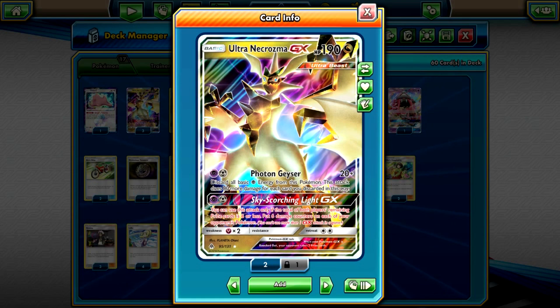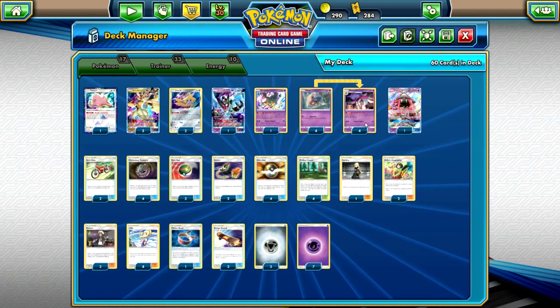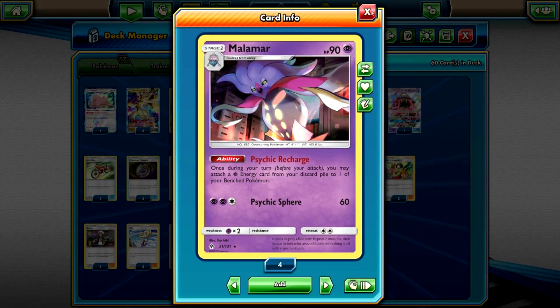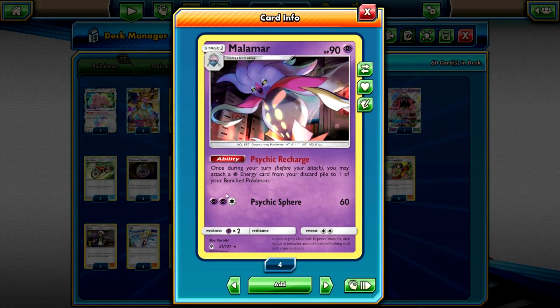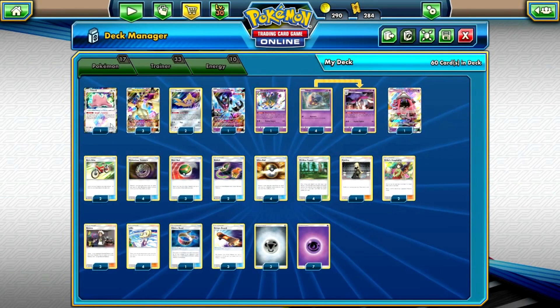It's especially good against decks like Lost March, where you can just wipe the complete board in one turn. Second, in a Malamar deck we have four Malamar. By now everyone should know this card — Psychic Recharge lets you attach a Psychic energy from your discard pile to one of your benched Pokémon. We also have one Ditto, which is basically the fifth Inkay — there's no other reason it's in here. It's just to be able to evolve into Malamar so we can get as many Inkays on turn one as possible.